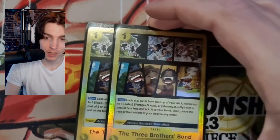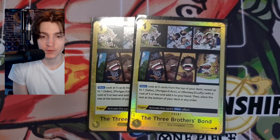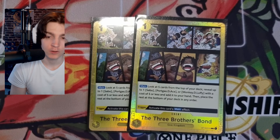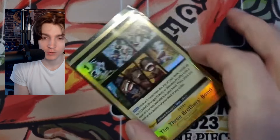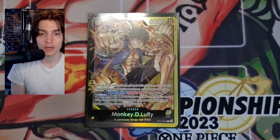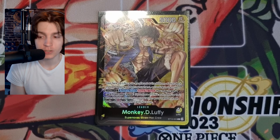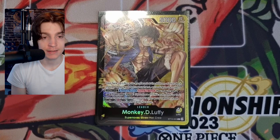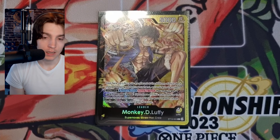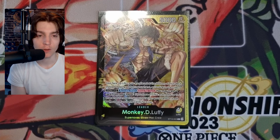For our last two cards, we play two copies of the Three Brothers event searcher. On main, look at the top five cards of your deck, add up to one Sabo, Ace, or Monkey D. Luffy with a cost of five or less to your hand, then place the rest at the bottom in any order. The trigger activates this card's main ability — speaks for itself. That's the deck profile for Monkey D. Luffy. It's a really fun deck, annoying to play against, and they're getting more support in upcoming sets — it's top meta in Japan. Like and subscribe!